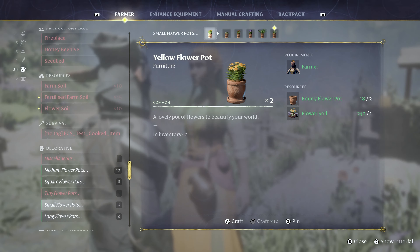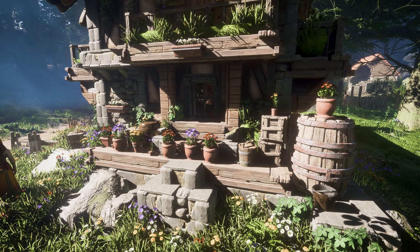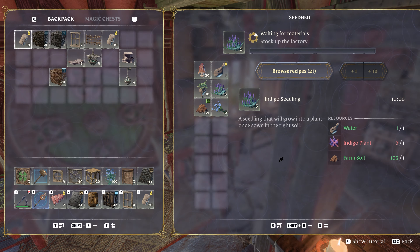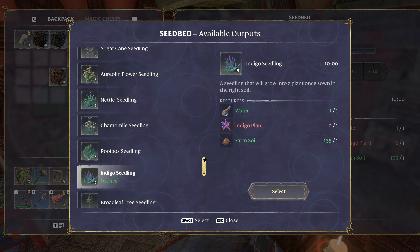Simply visit Emily the farmer once you have crafted a Kiln to access various types of leafy friends. And that's not all — we're expanding the variety of tree seedlings too, available at your seedbed station.